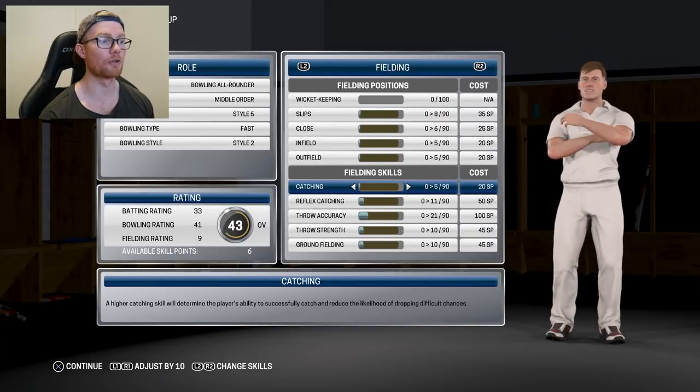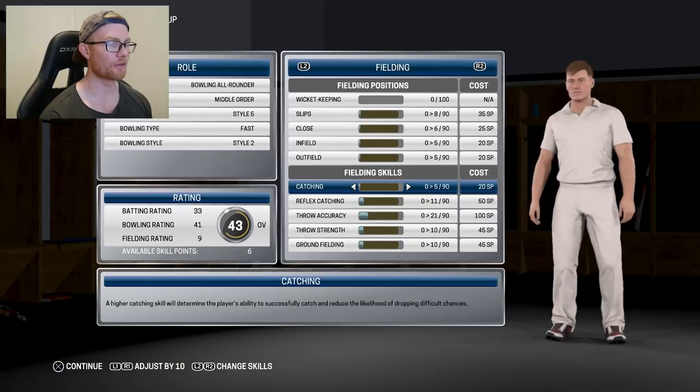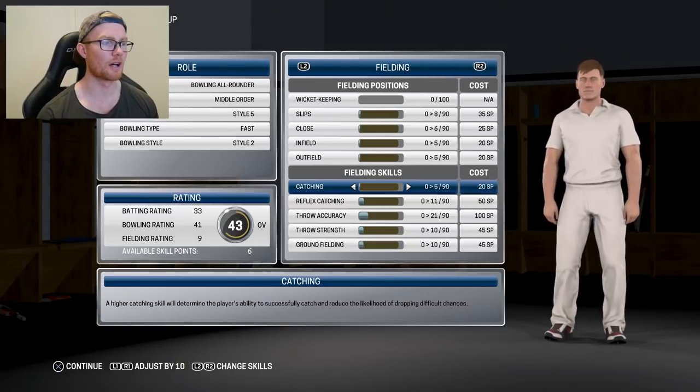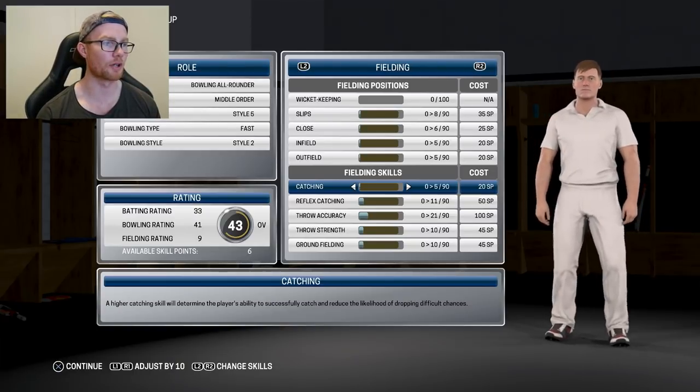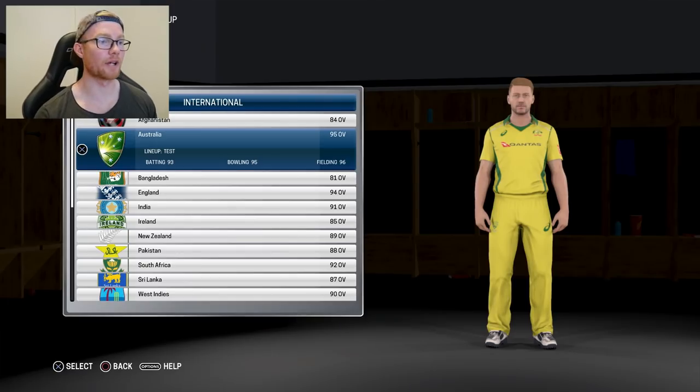And there we go — we're going to be almost 43 and three quarters, so it's a pretty good start. I'm not too sure if that was the same as Don Bradman Cricket. I think we start off as 30 overall, so this is promising. And as you can see, there is my created player. I've ditched the moustache and gone for a stubble. Here's one good-looking rooster.